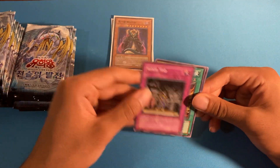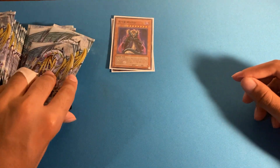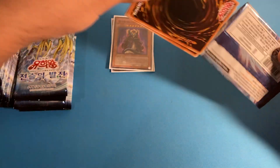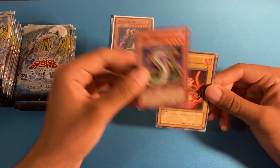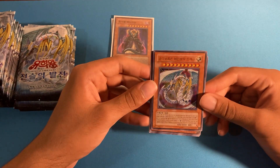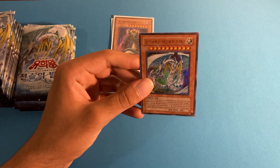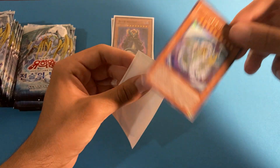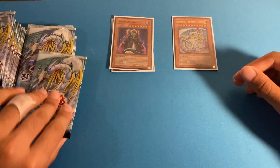Everything else is kind of eh, to be completely honest. I'm probably not going to put the ultras and supers in my collection and they're not going to sell for anything. Oh — I thought I had the ulti, but that is a really cool ultra Rainbow Dragon. As you can see, Rainbow Dragon is normally a secret rare, but we got it in ultra rare for this set.